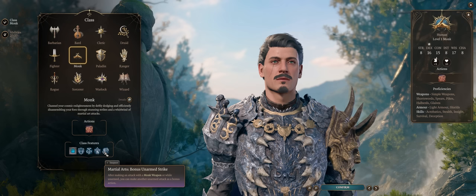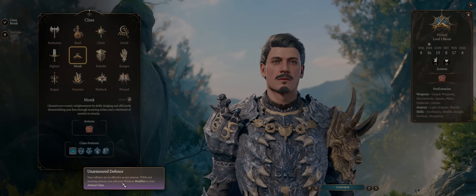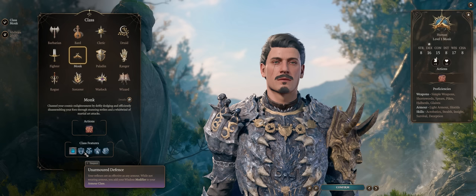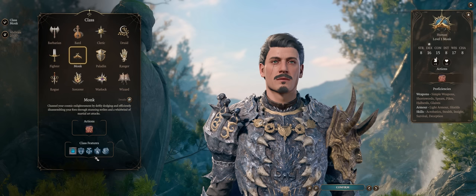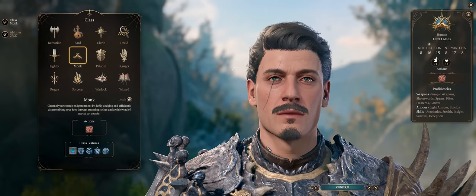Monk is quite a loaded class — there's still more to cover even at level 1. There's the classic Unarmored Defense, which means while not wearing any armor, you get to add both your Wisdom and Dexterity modifier to armor class. However, in Baldur's Gate 3, wearing heavy armor will not block your most important monk abilities such as Flurry of Blows and your Bonus Unarmed Strike. It will just prevent you from gaining extra AC from Unarmored Defense, together with the monk's extra movement speed.